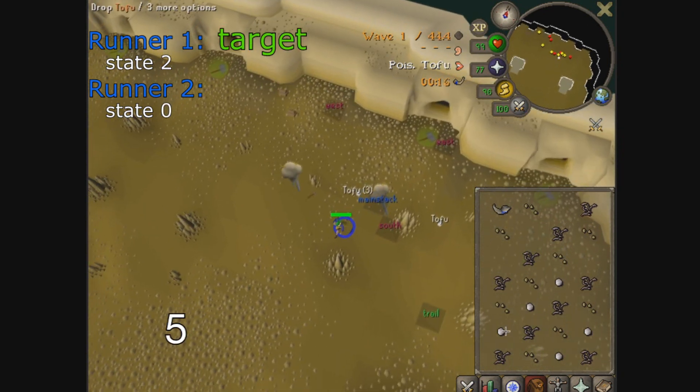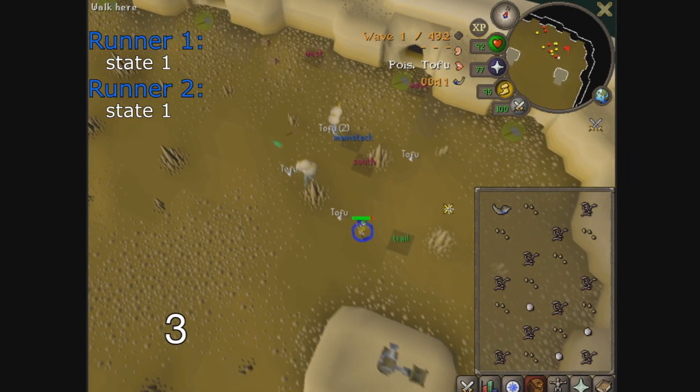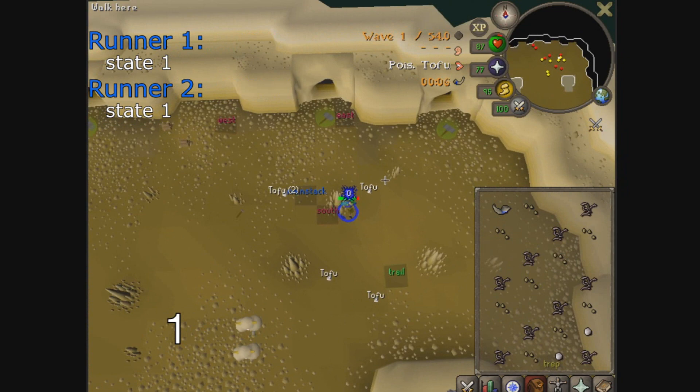Since runners spawn in intervals of 6 seconds, this means that they are all synchronized to the same timer. However, the runners could be in different states, which is why they might not all decide to perform the same action.